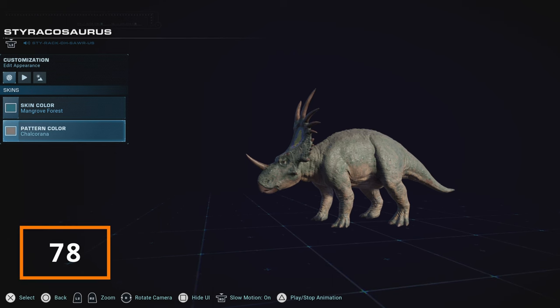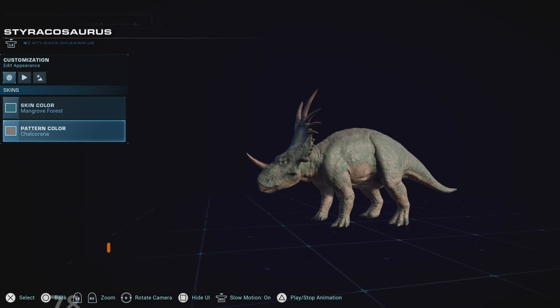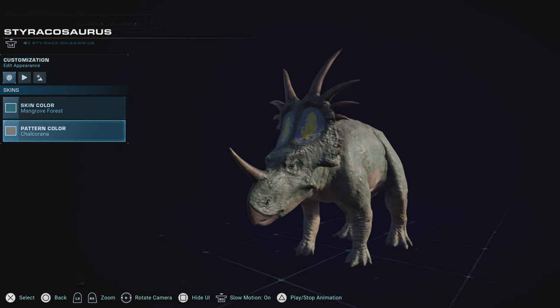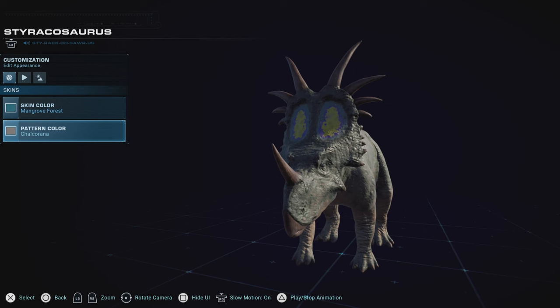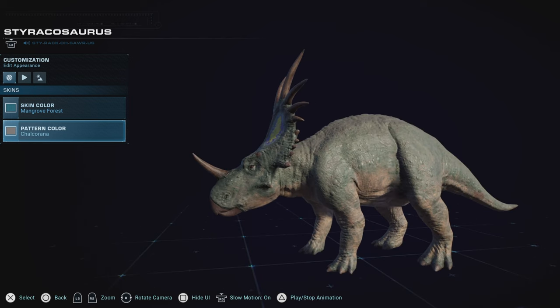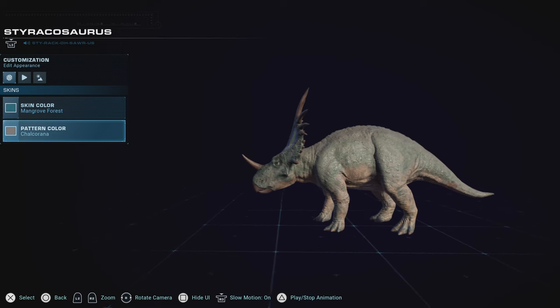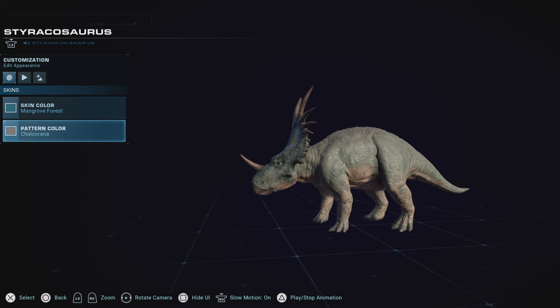Styracosaurus, unfortunately, is another one from the first game let down in the skin department. While it's got great patterns with the Chalkarana vibrancy on the frill, the body color as a whole feels really less unique for me. The first game gave it some awesome skins like its jungle and silvery skin, but this game didn't really want to give it many good, popping-out skins. And for its earthly skins, they're too few and far between.